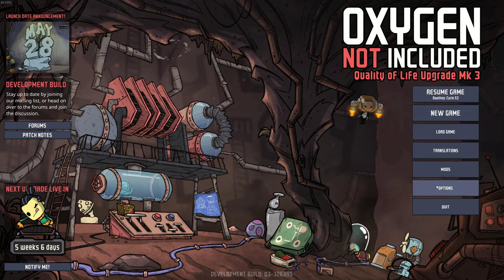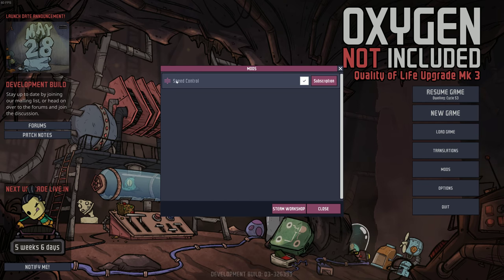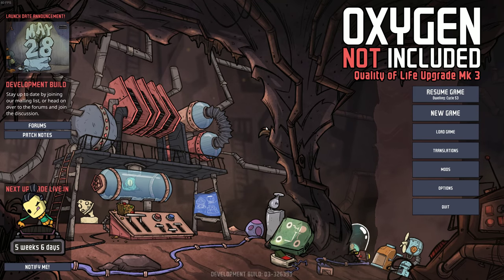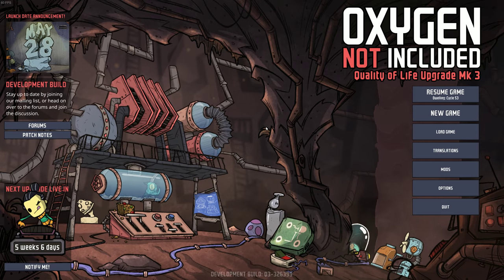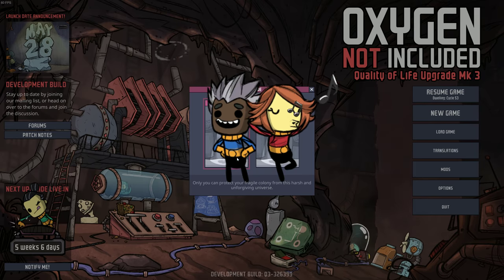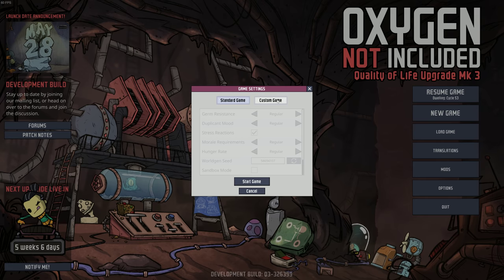So I'm going to do a new game. There are mods available now, and I'm using one mod called Speed Control, which basically allows you to do 10x speed as the fastest speed instead of 5, I think. This is by Javisar — hopefully I'm pronouncing your name right. I'm going to do a standard game; last time I did a custom map, I'm just going to do a standard map this time around.